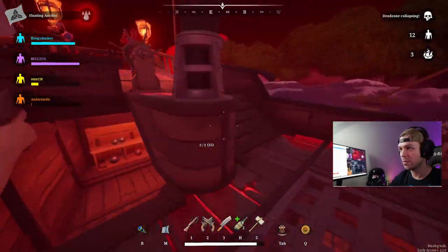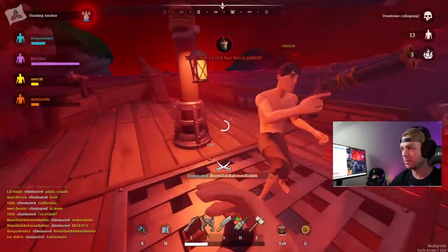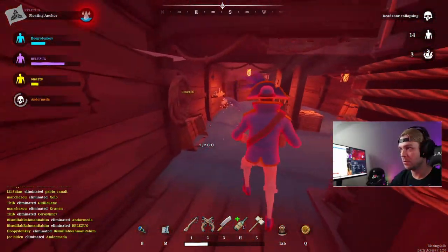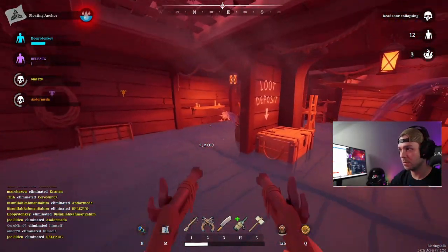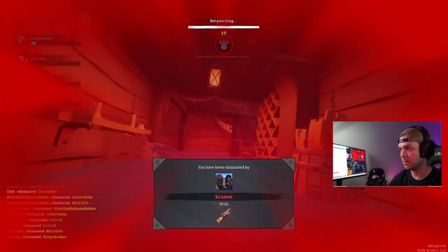Tip six: you can die as many times as you want as long as your ship does not sink. This allows you to play aggressively — as long as you've got good teamwork and you're not carrying important items. You can sneak on other ships, pull their cork, kill crew members, and cause utter chaos. Because of the respawn timer, if you take out two or three players, so much water will flood their ship that they won't recover, and you can wipe that team out.